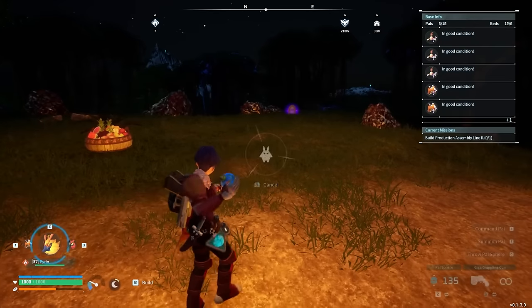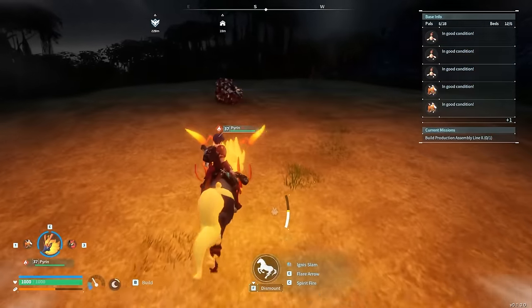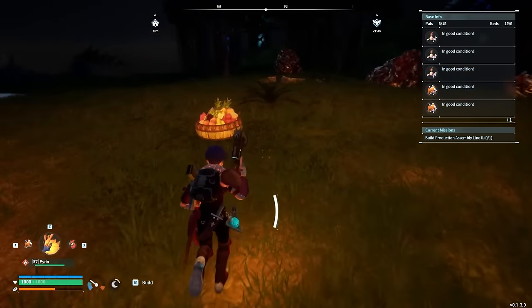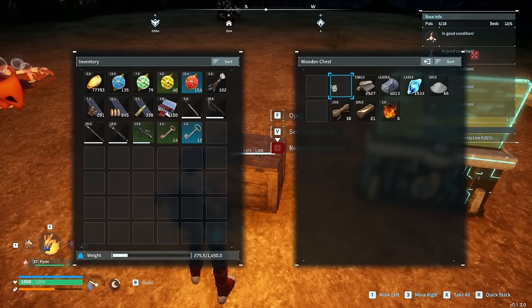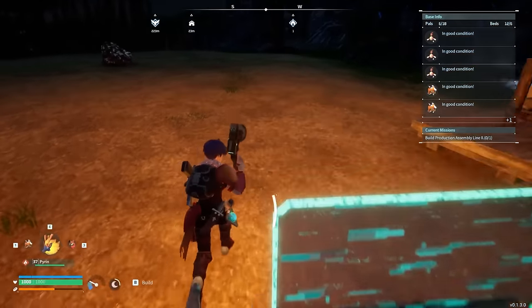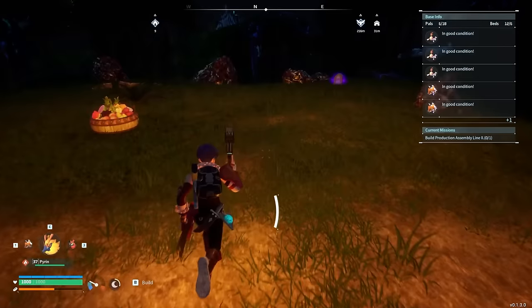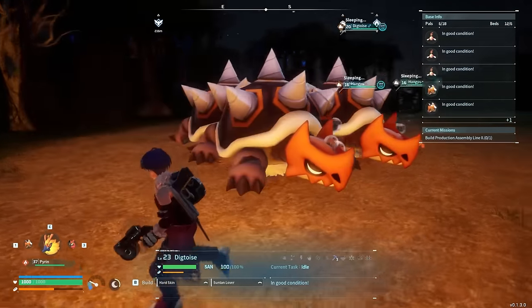Checking the results: no ore in pocket, looks like they did absolutely nothing. Feed box: 652 pancakes — they ate 6 pancakes for zero ore farmed, which is really crazy. Of course that doesn't mean they'll never farm ore — with a normal day cycle they do farm a handful — but 6 pancakes eaten for absolutely zero work is wild.